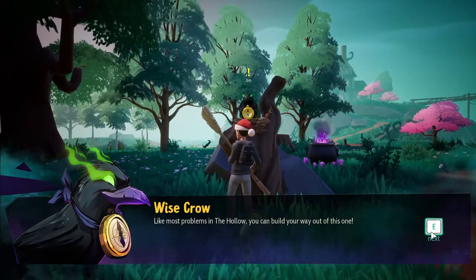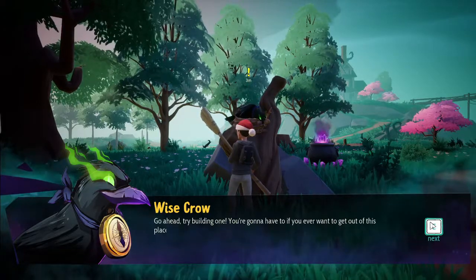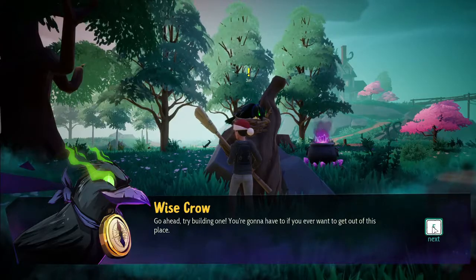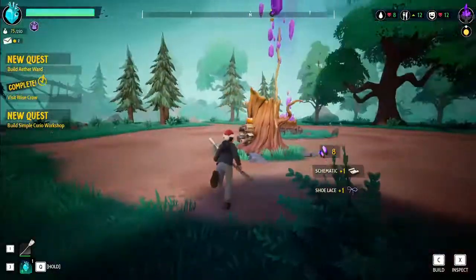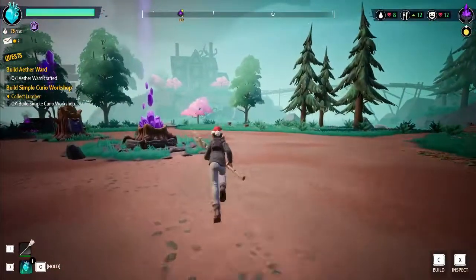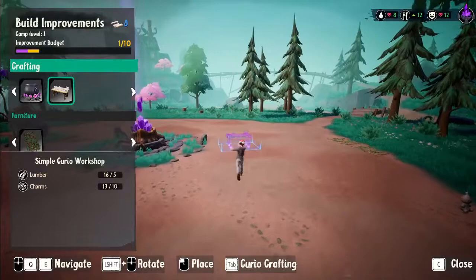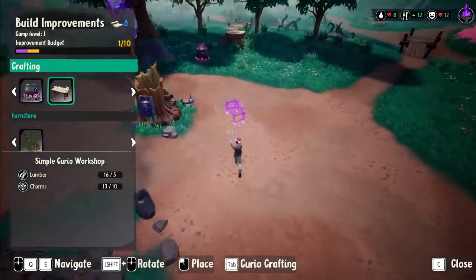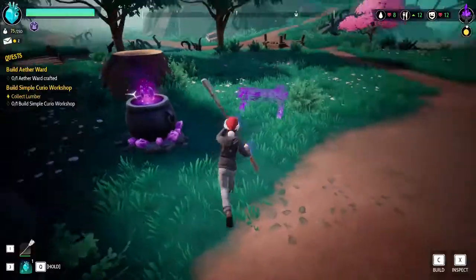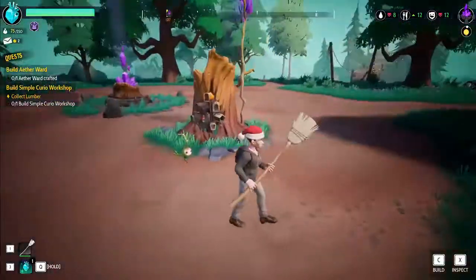Like most problems in the Hollow, you can build your way out of this one. He gives us a schematic to unlock the ancient and arcane art of building a curio workshop — try building one, you're going to have to if you ever want to get out of this place. Let's build the ether ward too. This is the curio workshop — let's put it over here by the cauldron. Build it for me, little buddies.